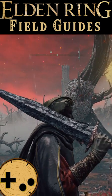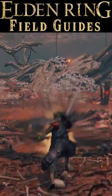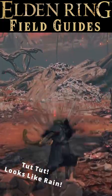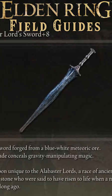We make a lot of guides here on the Backlog, and we've even talked about using umbrellas as weapons in our Project Zomboid guides, but never did we expect to be talking about the umbrella-shaped swords in Elden Ring. But here we are, talking about the Alabaster Lord Sword.